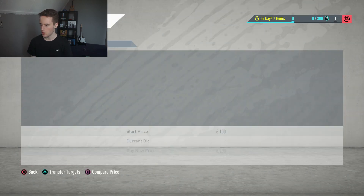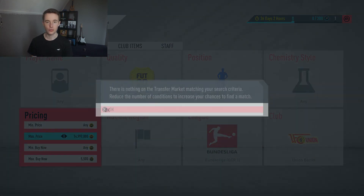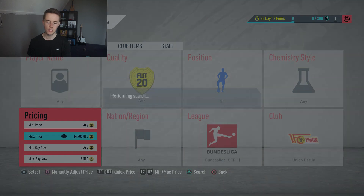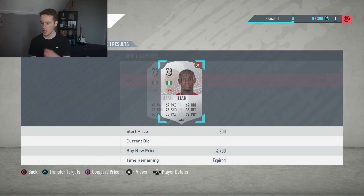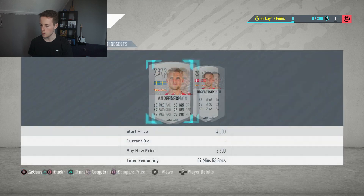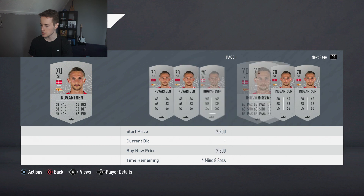The cheapest one is currently 6,000 coins. I like to go to about 5,500 coins and try to get deals. I'd recommend doing this when special silver packs are in store or when silver reward packs are in SBCs, because then people list them cheaply on the transfer market. There we go — 4,600 right there. I think one other person was using the same method here.